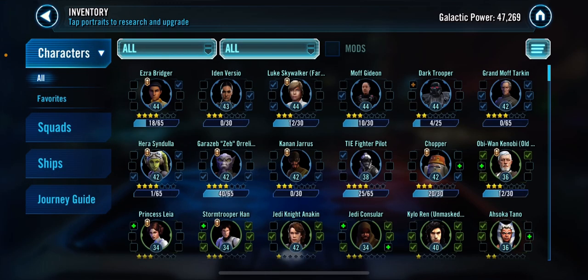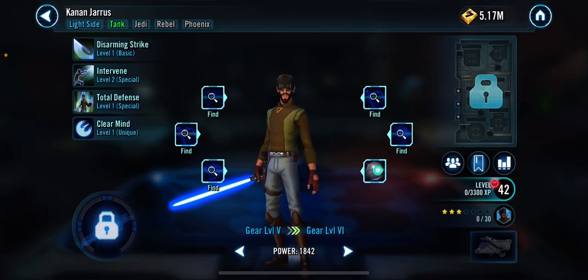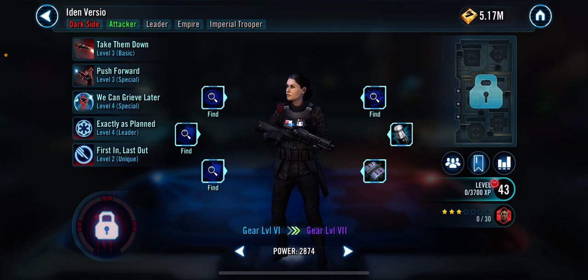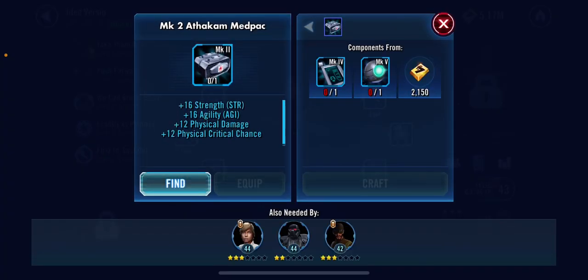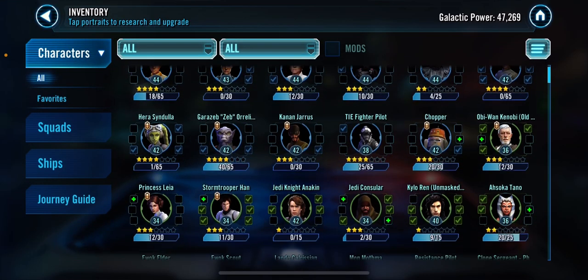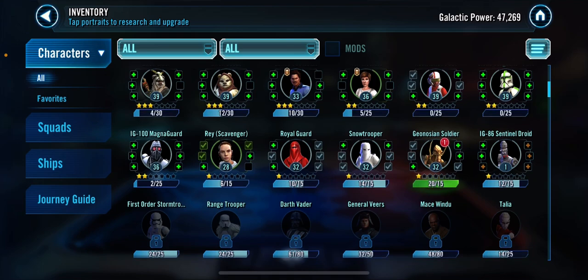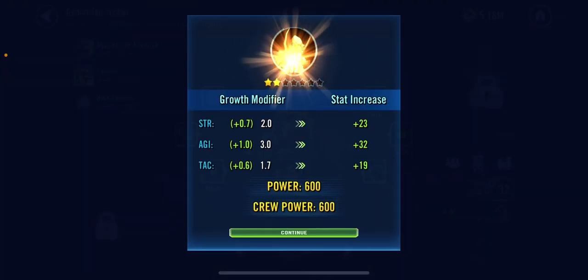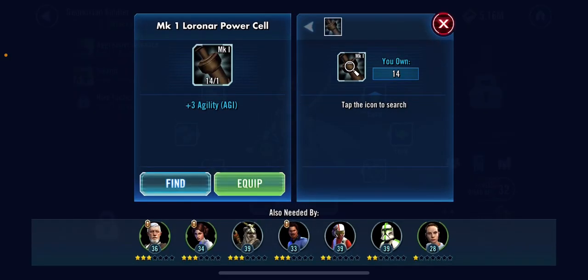Alright, his gear is there again — get five, get five. I want to get Iden Versio to purple gear, but that's going to be quite difficult because I need like 20 apparently.